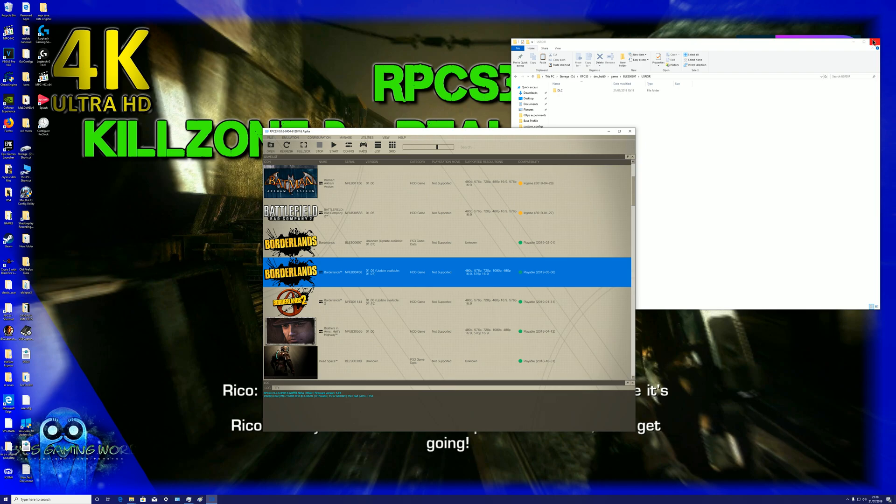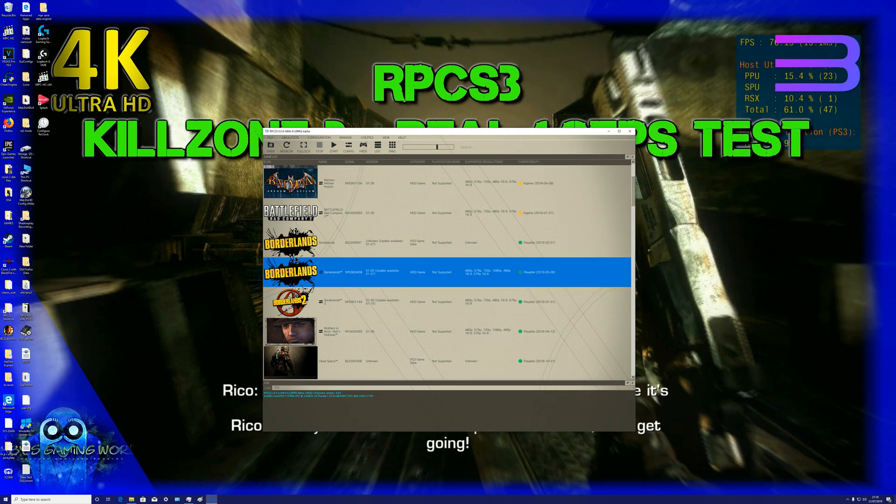Once you've done that, you can get rid of the DLC folder because it's all going to be in the main game folder now. So let's go to the main game and boot it up.